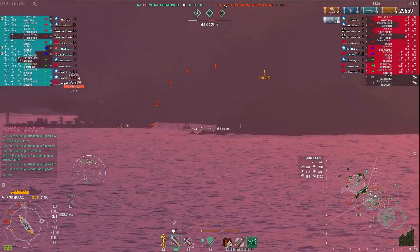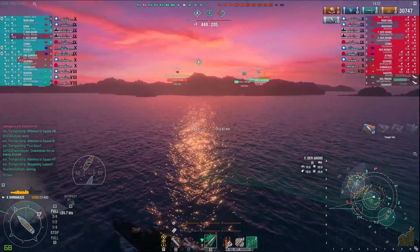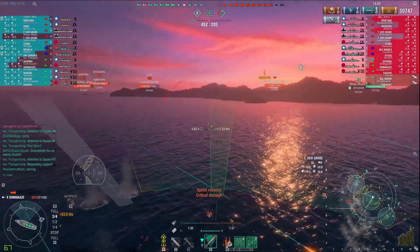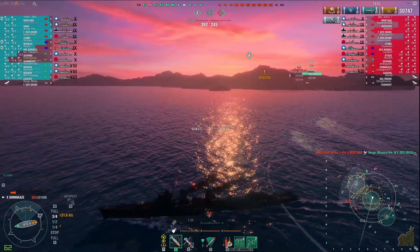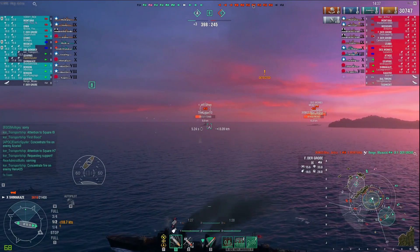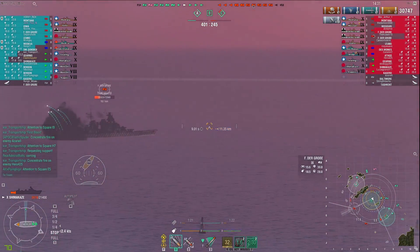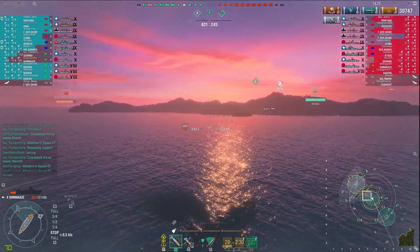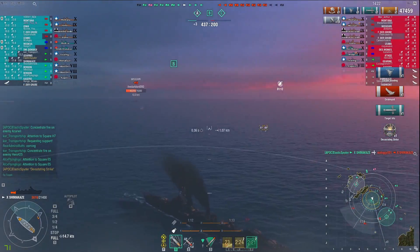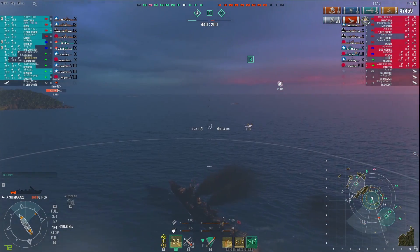Sure enough there's a Shimakaze. I shoot my front gun and get a nice hit on him, but I need to smoke up because I take a very nice shot from what looks like the Friedrich. So I pop my smoke, repair, and activate speed boost to slow down just enough to dodge those shells. I send one set of torps forward and one behind, and the Shimakaze has to come out — he ends up eating one of my torpedoes. That was very nice and I get my first Devastating Strike of the game.